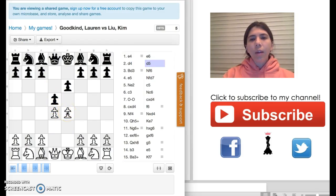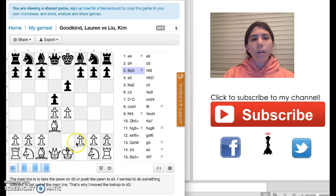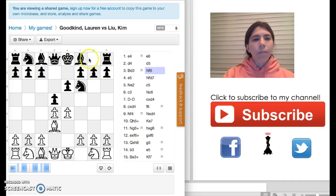I think most people will push up the pawn or just take the pawn, but I decided to play differently. I moved the bishop to D3. If this pawn does take it, my bishop could just take the pawn back. But she doesn't take the pawn. Instead, Kim decides to go to F6.